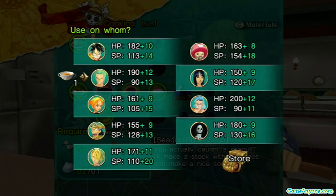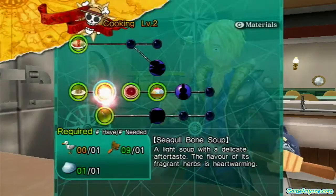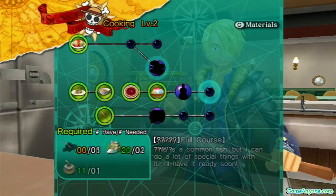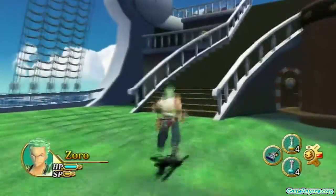Who needs more SP? Technically I guess Luffy does, considering everything, so let's give it to Luffy. Now we have the Art of Cooking 2, which means we can make all these new recipes that will be available to us, which I will probably be doing off-screen. There are level 3 ones, but those won't become available once I catch my first Sea King, which I'm obviously going to be doing off-screen.